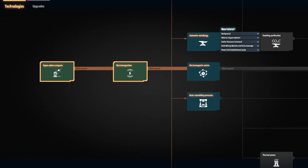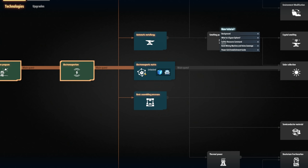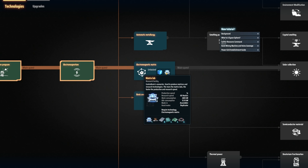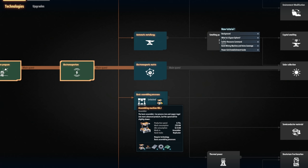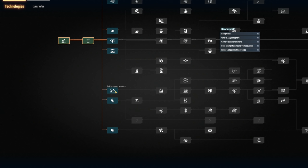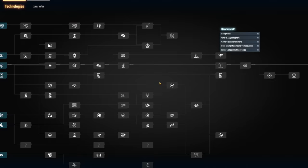The matrix lab is used to produce matrices and research technology. The more matrix slabs, the faster the production and research speed. Then the assembling process. What do we have down here? All kinds of goodies - basic logistics system, conveyor belts, fluid storage, high efficiency plasma control, and electromagnetic drive. There's so much stuff in here!